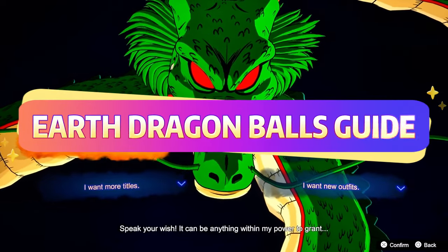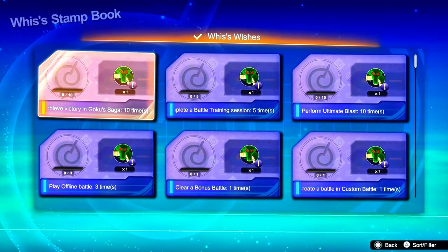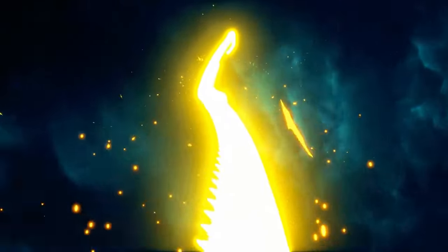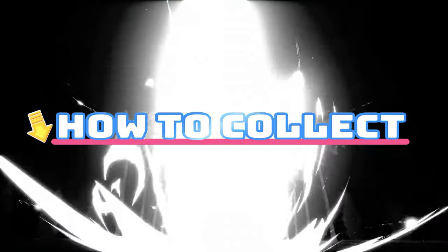Earth Dragon Balls Guide. The Earth Dragon Balls are the only ones you can collect through various tasks. Head to Whis's Stamp Book to find missions that reward you with a Dragon Ball. You can also get them as random rewards from Whis's CPU matches, just like the Namekian Dragon Balls. Here's how to collect each one.